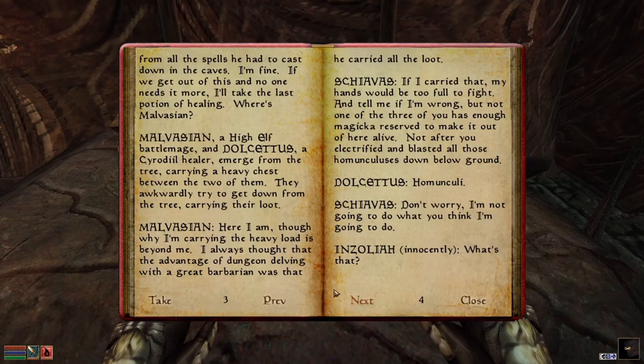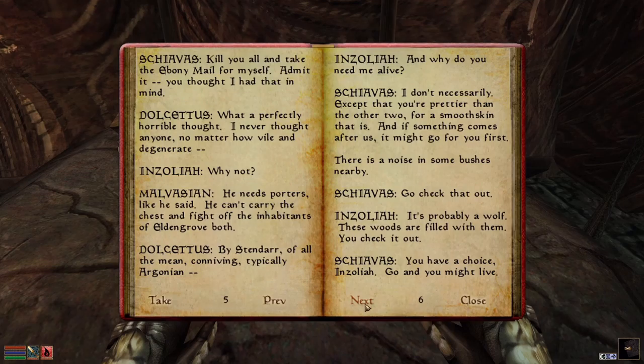'Where's Malvasian?' Malvasian, a High Elf Battlemage, and Dulcetus, a Cyrodiil healer, emerge from a tree carrying a heavy chest between them. They awkwardly try to get down from the tree carrying their loot. 'Here I am, though why I am carrying the heavy load is beyond me. I always thought the advantage of dungeon delving with a great Barbarian was that he carried all the loot.' 'If I carried that, my hands would be too full to fight. Not one of the three of you has enough Magicka reserved to make it out alive.'